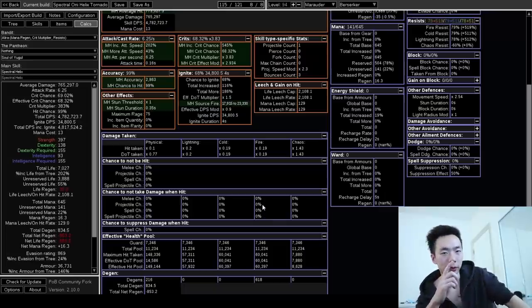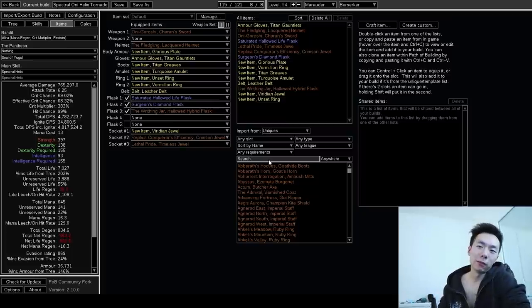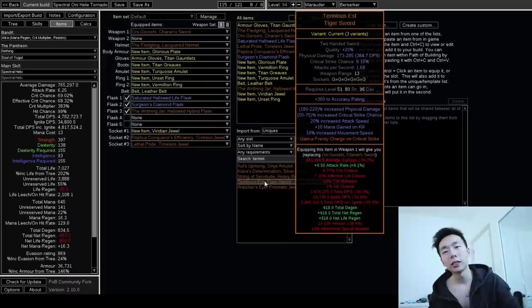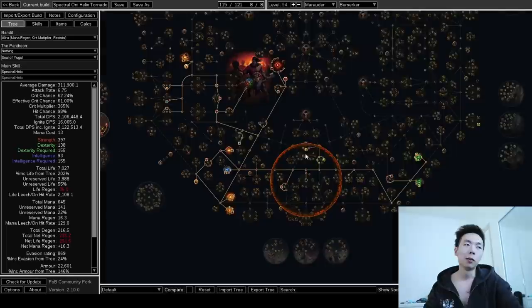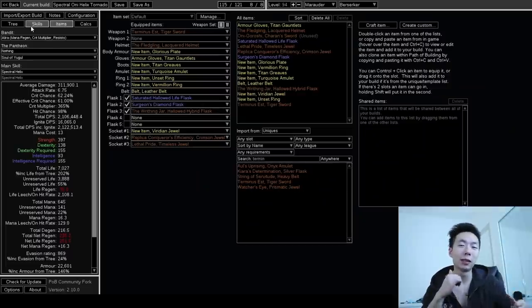There is one weak point to this build: when you are not hitting anything, degen hurts a lot. As far as leveling goes, I have a sub-four-hour Berserker run uploaded on my YouTube, linked in the description. Generally you can use any sword base with relatively high attack speed. Go for Spectral Helix at level 12 and level with that all the way through. As you enter the early endgame, you want to be using Terminus Est — it's fairly interchangeable, and you do lose a significant portion of damage, but this is plenty for the early endgame. My tree doesn't take any one-hander nodes, so switching between a two-hander or a one-hander is totally fine. One last time: this is probably the least new-player-friendly build I've ever thought of. Don't play it unless you're really comfortable with knowing all the ways in which you can die, but once you have that down, this thing can blast.